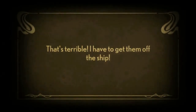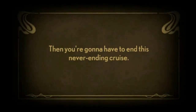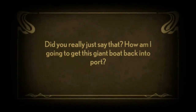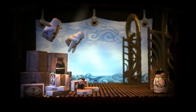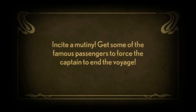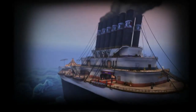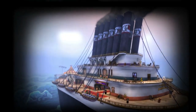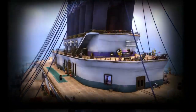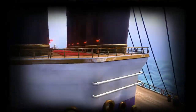They had 5 or 6 siblings, so that would apply 5 or 6 levels. Never ending cruise. How am I going to get this giant boat back into port? Inside a mutiny — get some of the famous passengers to force the captain to end the voyage. Sounds reasonable. It's got cigars as the smokestacks. It's a really cool aesthetic. I like it.